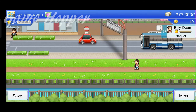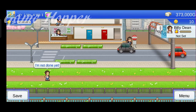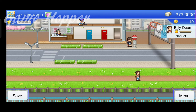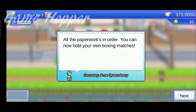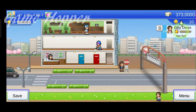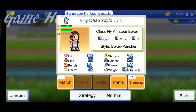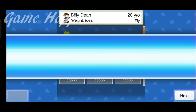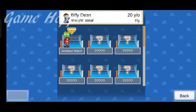Now we have to prepare ourselves for the match. It will start with an amateur league, and eventually we can enter into a professional league. This is our first opponent, George Taylor. He is also a first-time boxer, so it is going to be an easy match for us.